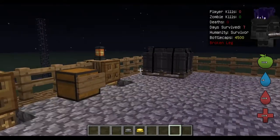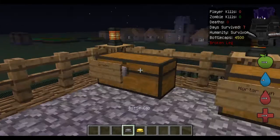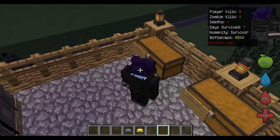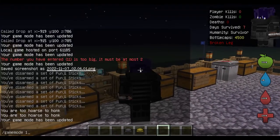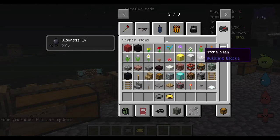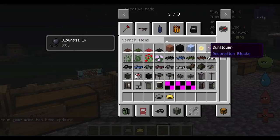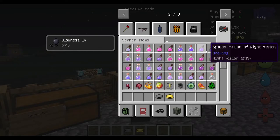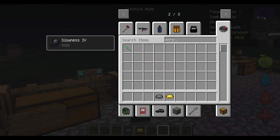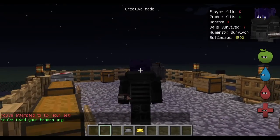Hello everybody, today I will be teaching about the golden bottle cap and the bottle cap. So what is the bottle cap? The bottle cap is your form of currency to do anything — get a clan, have fun, buy guns, etc. It is your primary form of currency for doing anything in the game.